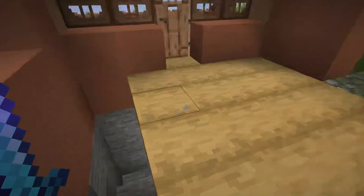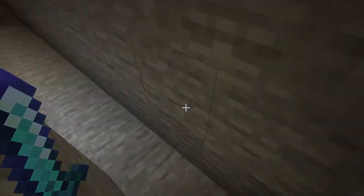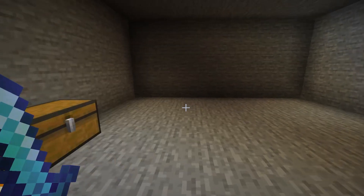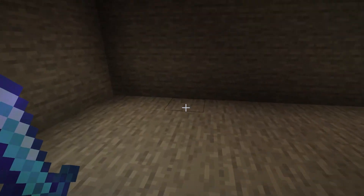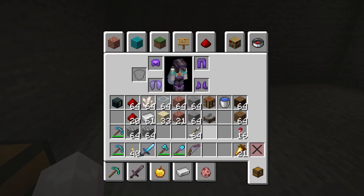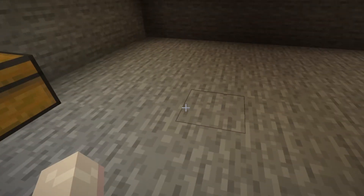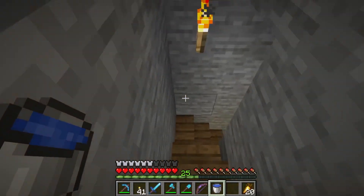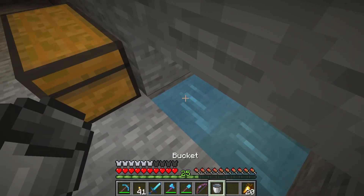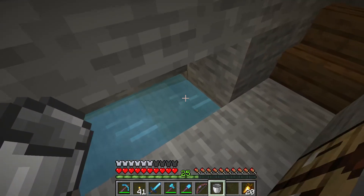So I dug down and cleared the space out. Now I need to figure out exactly how I want to do it - I've built sugar cane farms plenty of times before, so I have some supplies and I think I can get started. Let's figure out our general layout. I decided first I would need a source of water, so I'm coming down with buckets to make an infinite water source, which I screw up and then take a really long time to fix.